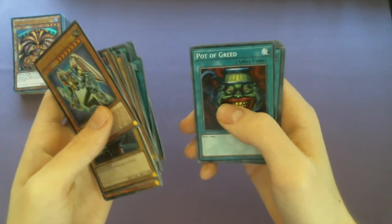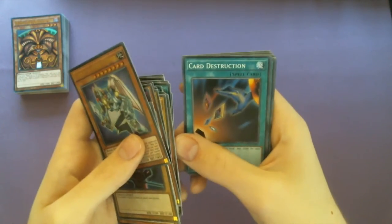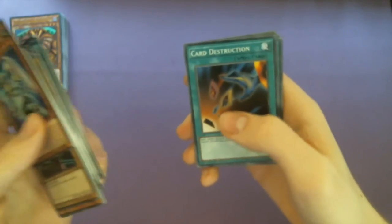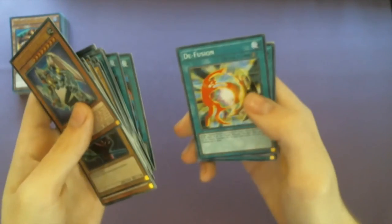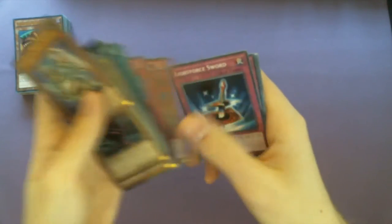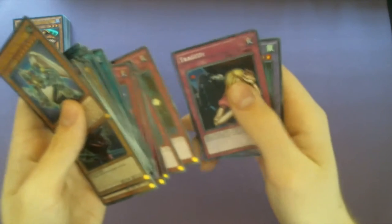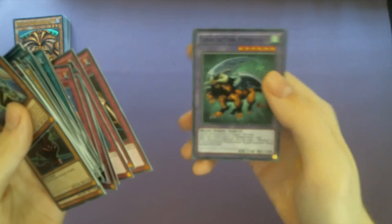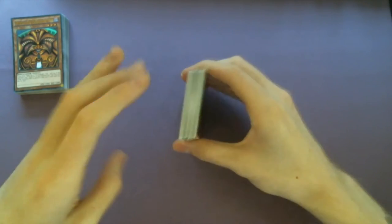Draw two cards - love that one, that was a Kaiba Star Deck original. Exchange, Monster Recovery, Polymerization, Diffusion, Multiply, Magical Hats, Magic Cylinder, Spell Binding Circle, Light Force Sword, Chain Destruction, Soul Rope, Tragedy, as well as Chimera the Flying Mythical Beast. And that would be the Battle City deck for ya.